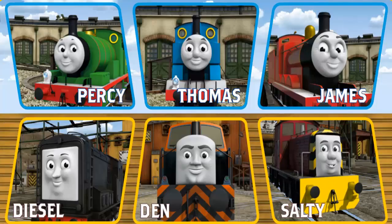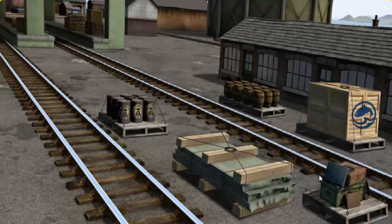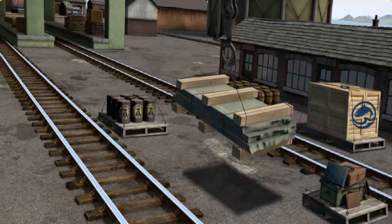Play again. It's a busy day at Brendam Docks. Thomas and his friends have many deliveries to make. Choose who will make the next delivery. Salty must deliver the slate to Farmer McCall's farm. Show Cranky where the slate is. You've found it! Let's lift and load. Now the cargo must be loaded. Help Cranky find the white flatbed with the picture of an axe.